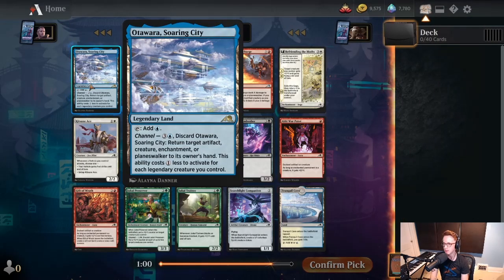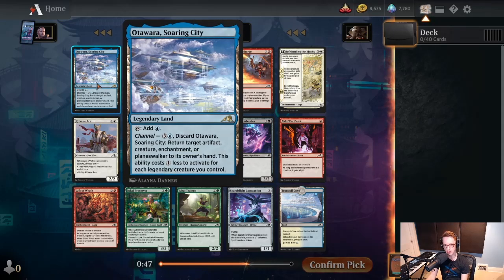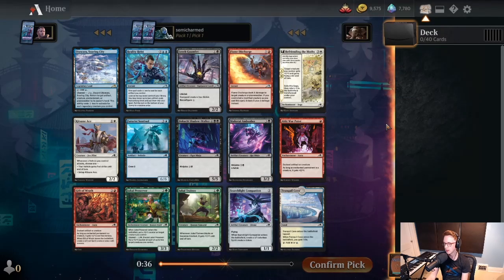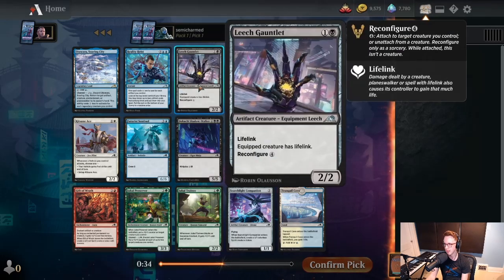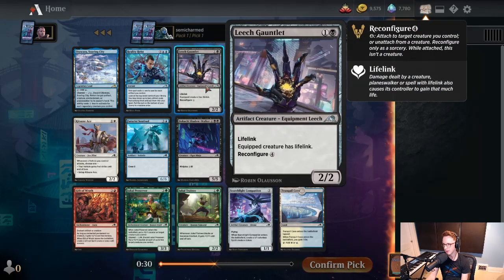We've got a medium rare blue land that can discard to bounce a thing for 4 mana — maybe 3 because sometimes you have a legendary creature. These are always fine and you're always going to include them in your decks if they're on color, but I don't think you want to start with them. I would rather take a tap land over these because fixing is actually really important in this set. This pack is kind of weak. Leech Gauntlet's probably the best on common.